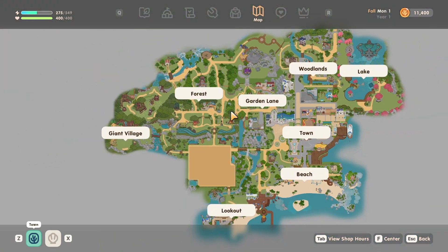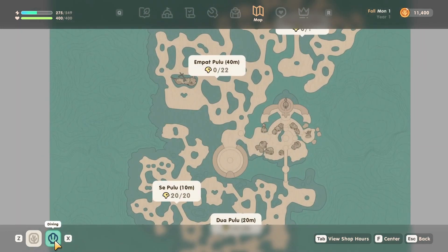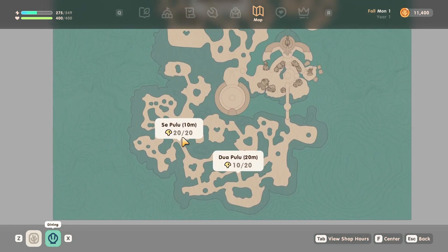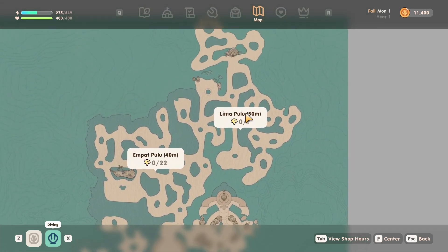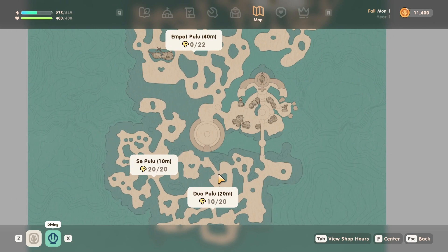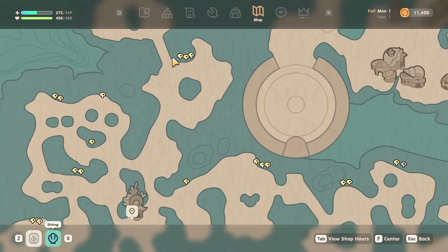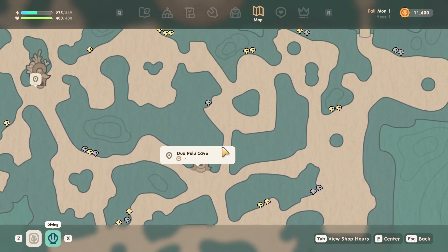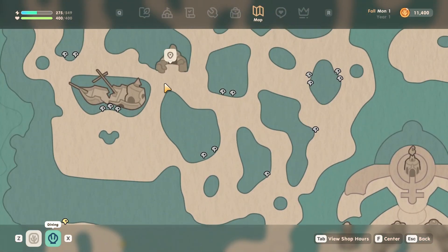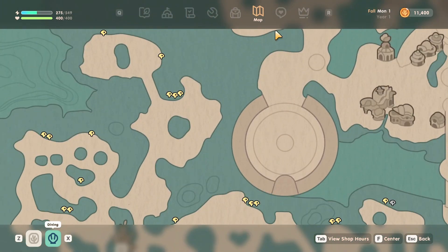Checking the map, there's the giant village, woodlands, hot springs, and a lockout area. The diving section is new — the first area is Cipulu, then Dupulu at 20 meters, Empatpulu at 40 meters, and Limapulu at 50 meters. This is the mermaid village. Each area has a cave, and you can check which ones you've completed. I believe we can fast travel to them once unlocked.